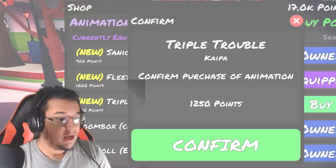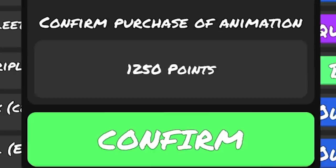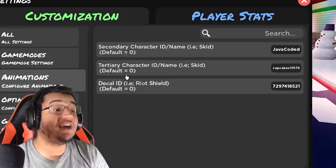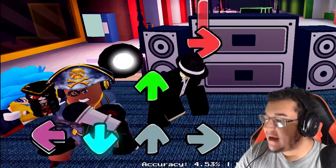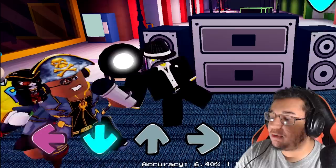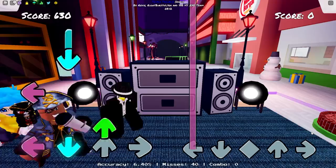Our most expensive animation from the update is going to be Triple Trouble — 1250 points for this one. Keep in mind this animation is going to use a new setting where you can actually change your tertiary character. That's right, you got two henchmen on this one. This is what it looks like on idle — you can see two henchmen right next to you as well. Left, down, up, and then right. Your henchmen kind of go around with you at the scene pose, which looks pretty cool.